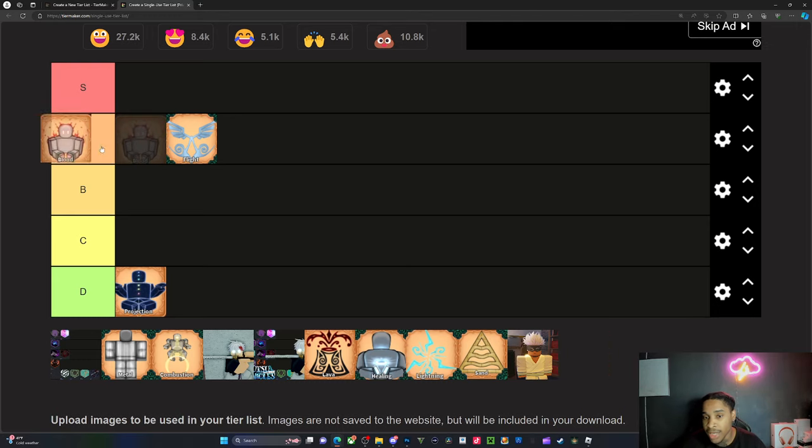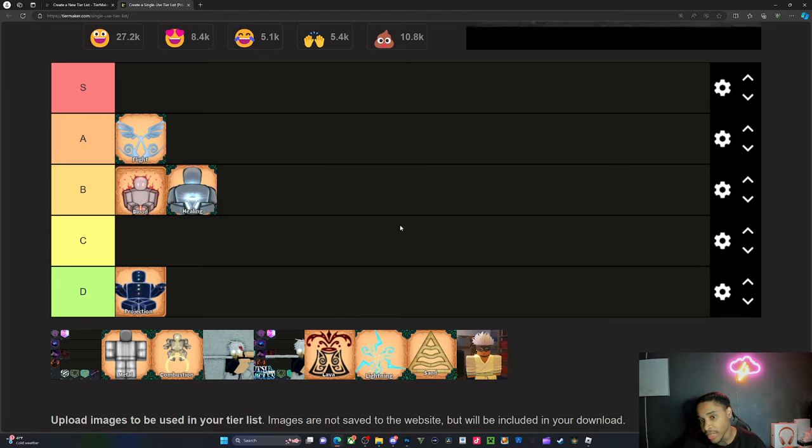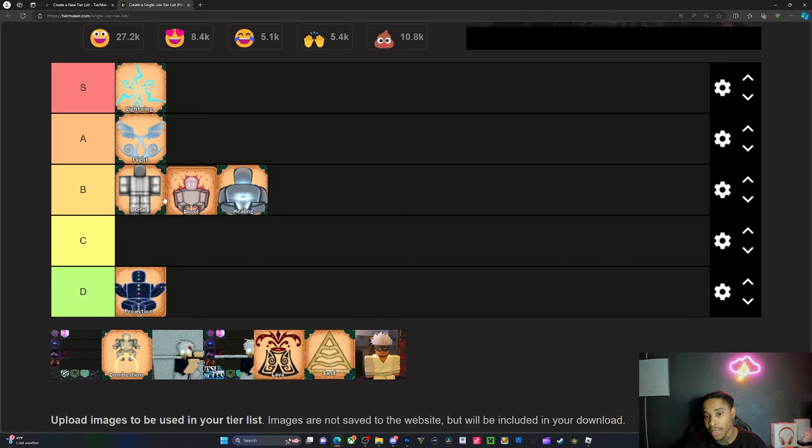Blood is difficult to use, but can do a lot of damage, so I'll put it under here for control. Healing is okay, I'll put it right next to it. Lightning — the damage on lightning is incredible. Metal has a shield, and I'll put it up here because the shield is actually pretty good.